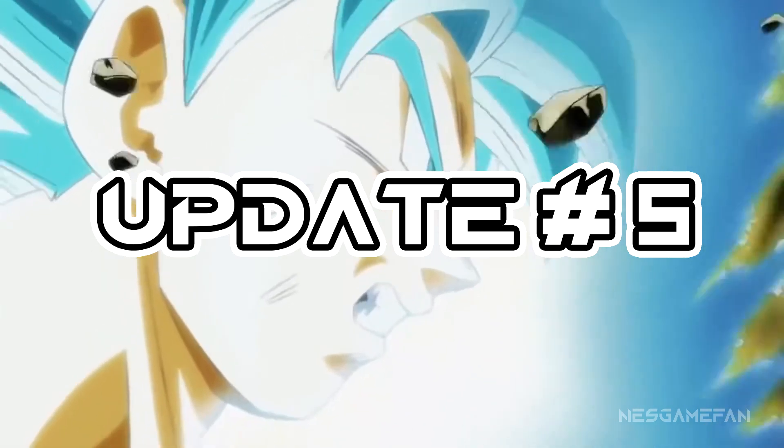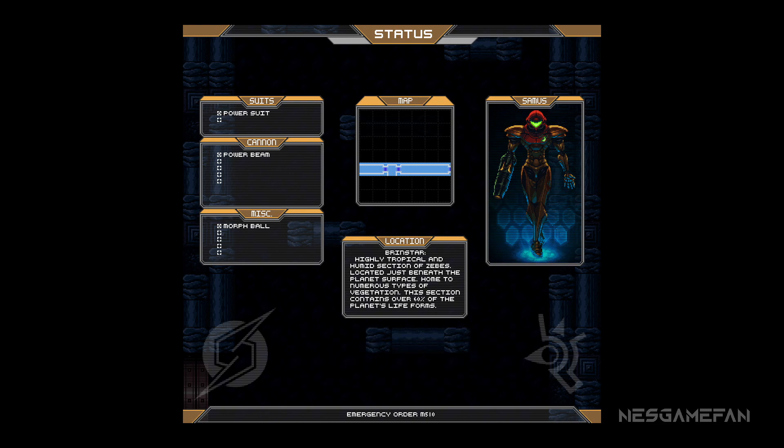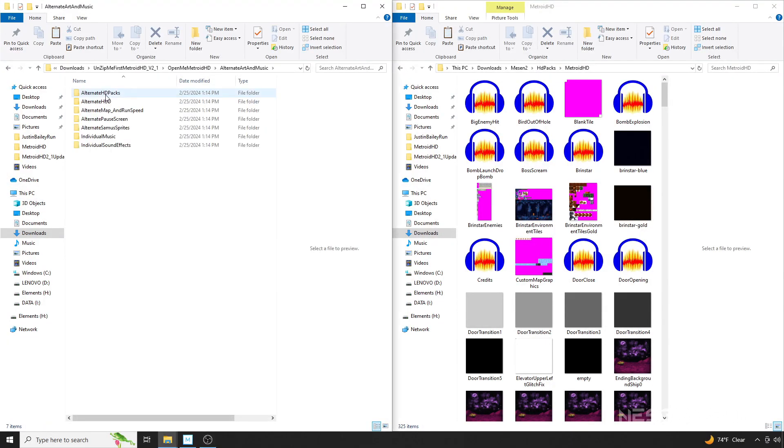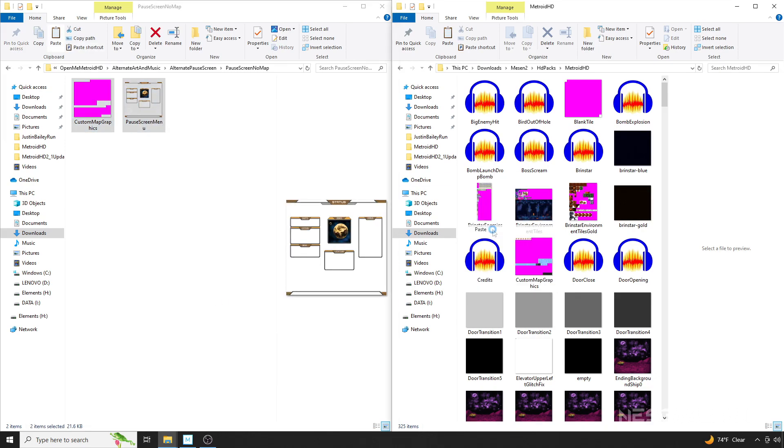Update number five. A few people in the comments section didn't like the idea of a map addition for the pause screen. For anyone in the same boat, there is now an option in the alternate art and music folder to have the map removed. As with all alternate graphics, simply copy over the assets into the main pack as shown here.